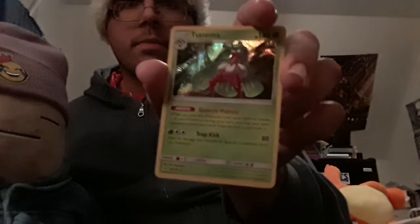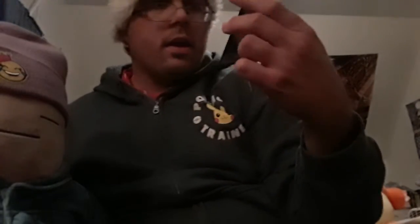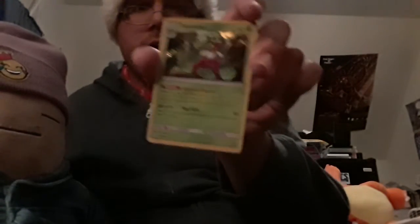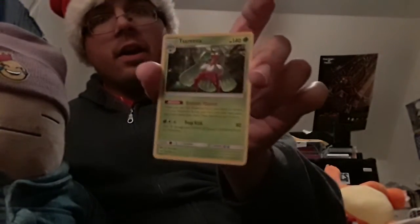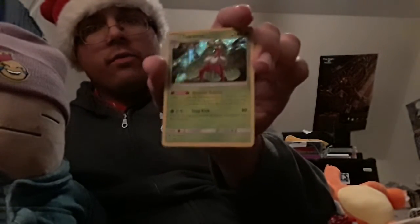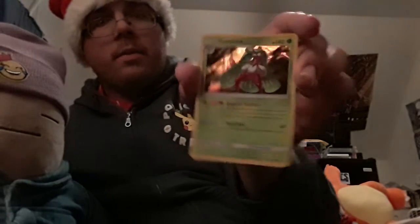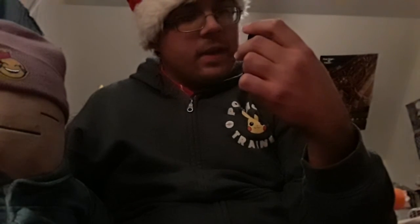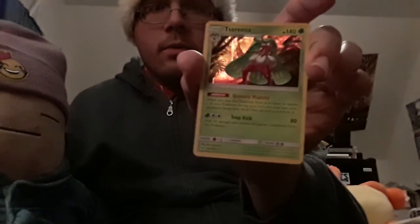A Tsareena holo card — you can see it's all shiny in the background. That's pretty beautiful. She's a very attractive Pokémon — and she has somewhat of an attitude problem according to her Pokédex entries in both Sun and Moon and Sword and Shield. Queenly Majesty ability and Trop Kick — something really cool.